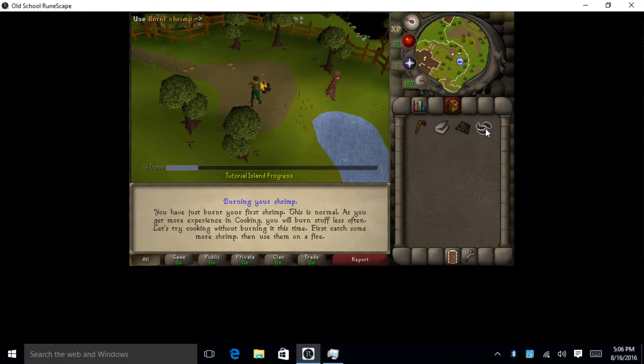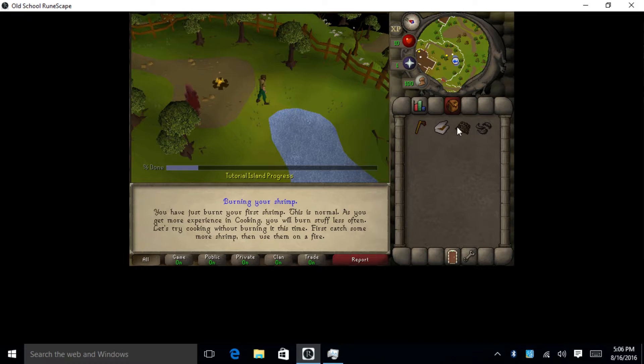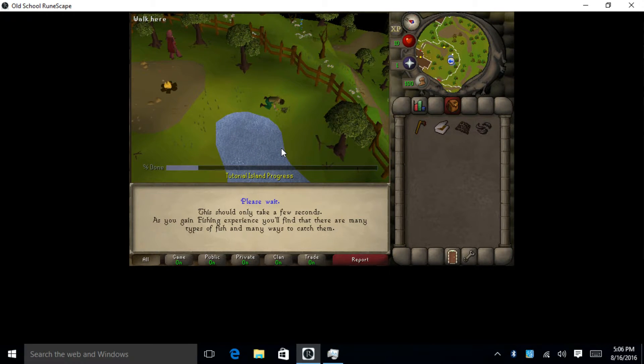Got me some burnt shrimp. Does it want me to go through this again? Try to catch some more shrimp. I have to click on a shrimpy looking spot, I guess. And if I catch them in the ground, that's going to be pretty cool.